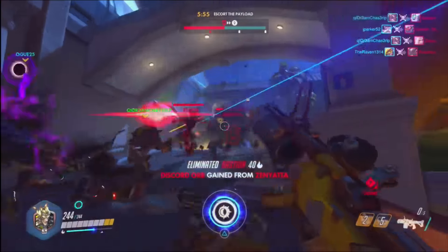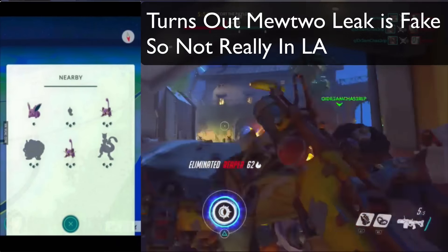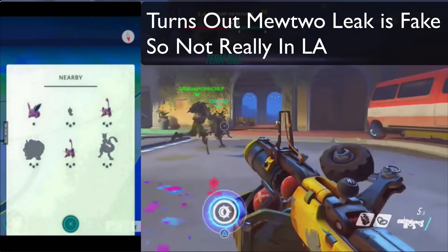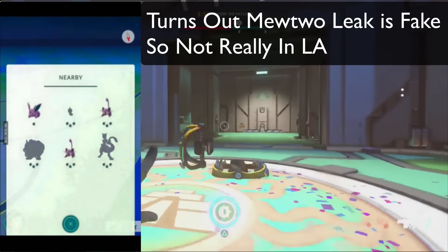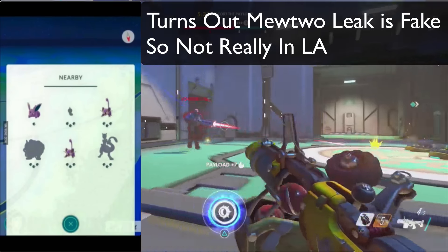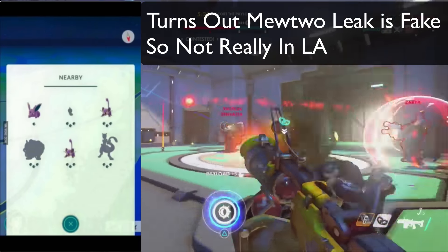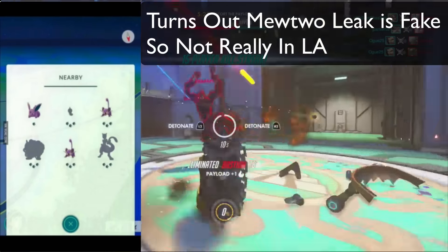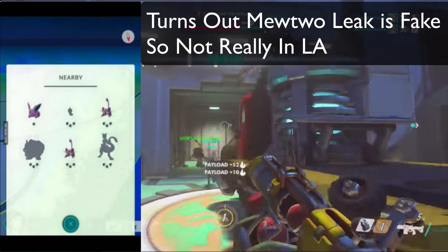From YouTube, the only location people have identified is that Mewtwo has been seen in the Los Angeles area. I did verify this and looked for examples and pictures on Twitter, people's interpretations, and online articles. So far only one sighting has been seen — it almost literally disappeared, just showing on the nearby indicator. It was a Mewtwo somewhere in the Los Angeles area, whether downtown or in the hills, who knows.